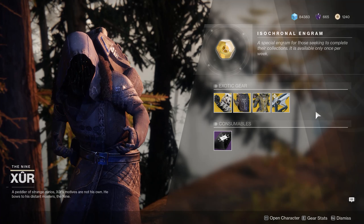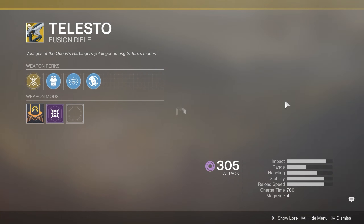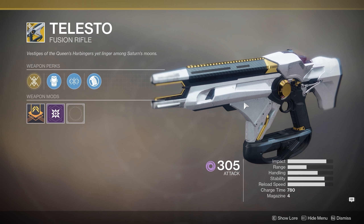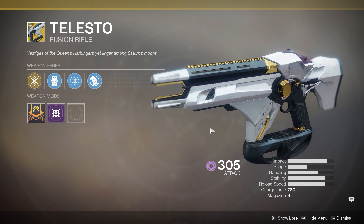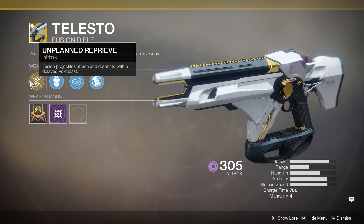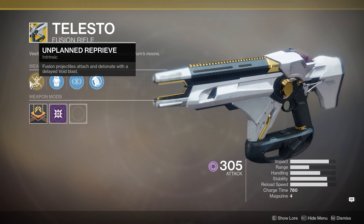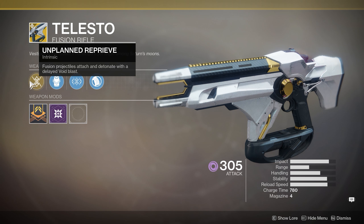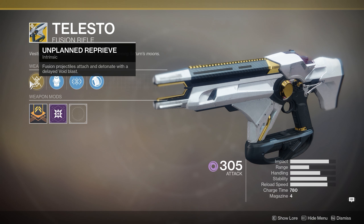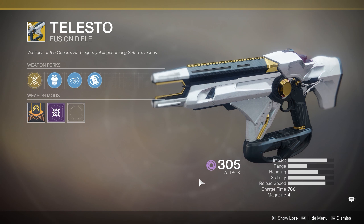Xur's got a few good things. Let's talk about the weapon first — he's got the Telesto. The Telesto is a really cool weapon and I'm really glad it came back from D1, even though I'm not particularly happy about weapons and armor returning from D1. It's a fusion rifle with fusion projectiles that attach and detonate with a delayed void blast. You shoot almost like a Needler from Halo — the rounds attach to targets and then explode over time, or blow up instantly on impact. It shoots fast, good impact, good handling. I recommend getting it if you don't have it.